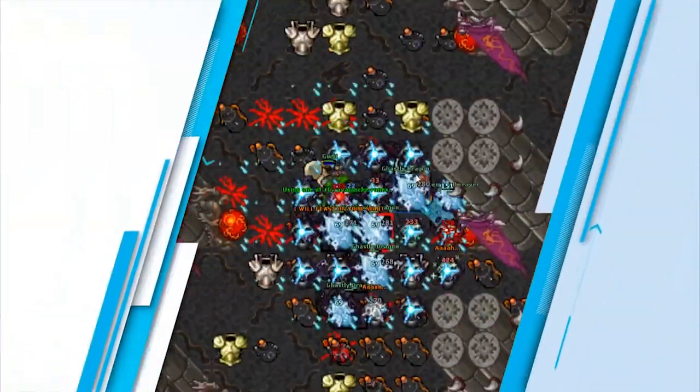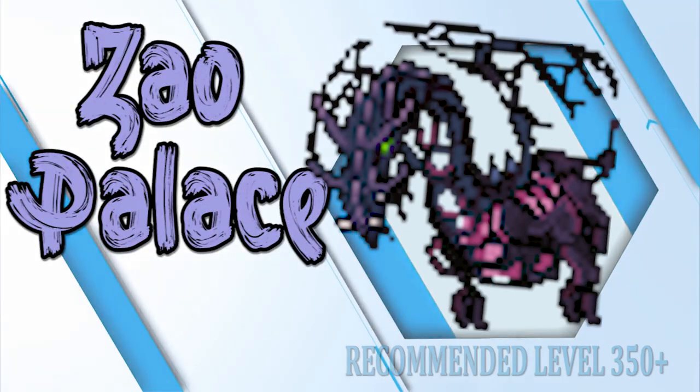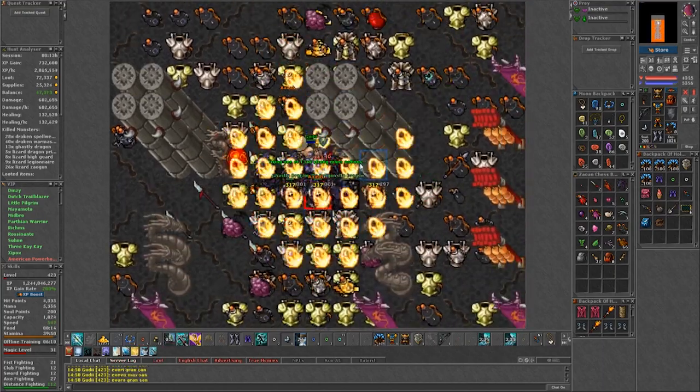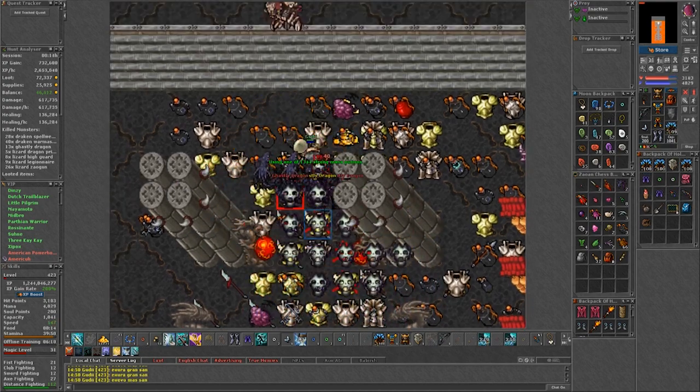If you feel like ghastly dragons were too boring, this is the spawn to make them more challenging: the Saddle Palace. This spawn shouldn't be your top priority, but to be honest it's good for tasking, charms, and decent for profit. The experience however will be low, keep that in mind. This is the Saddle Palace.